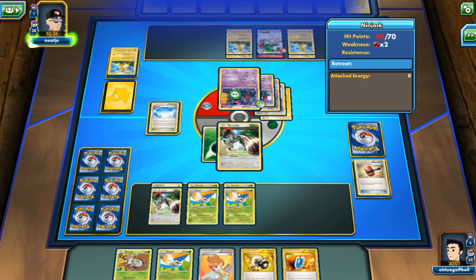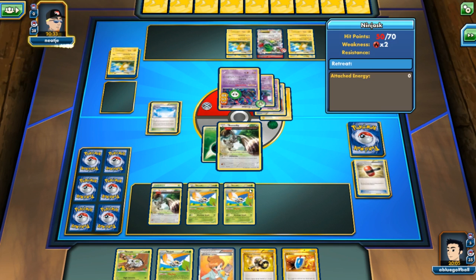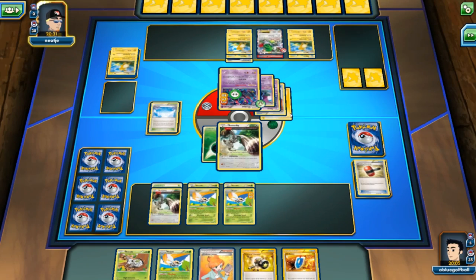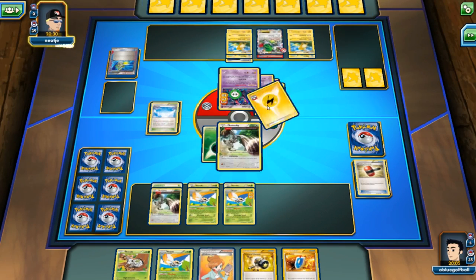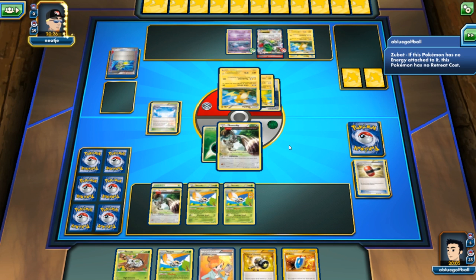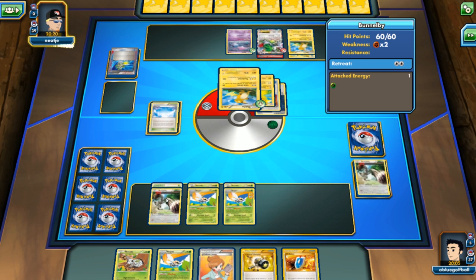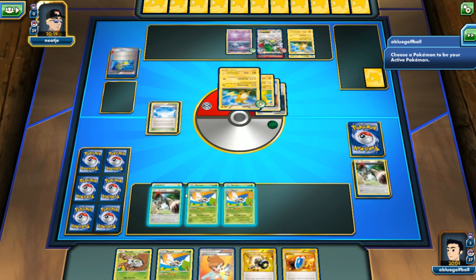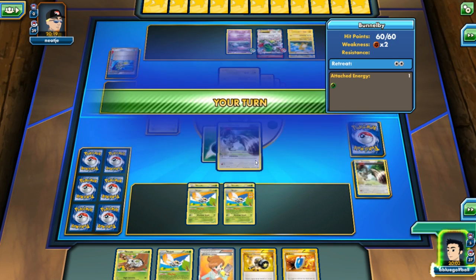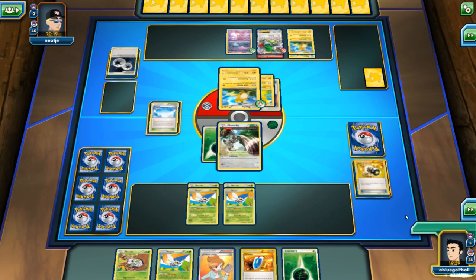If my opponent knocks out something, my opponent will deck out and that's going to be the end of the game. We see a Scoop Up Cyclone. My opponent can still play an N, and I think that's what they'll do. With the knockout on the Bunnelby, let's see — that's GG. I just need to pass the turn and take the win.